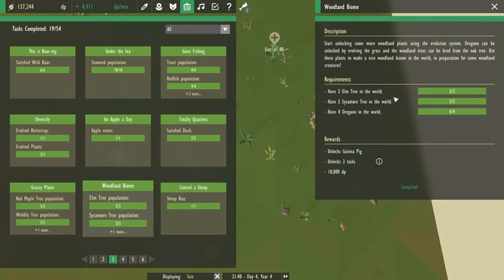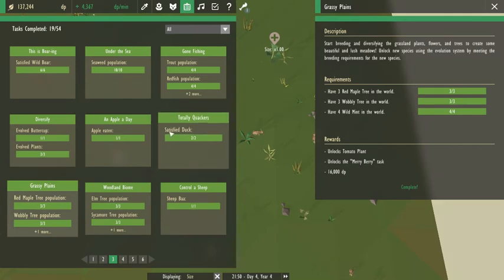The woodland biome — we needed the elm and sycamore. And so we got through that. It might have been the grassy plains task.